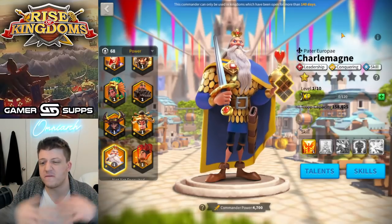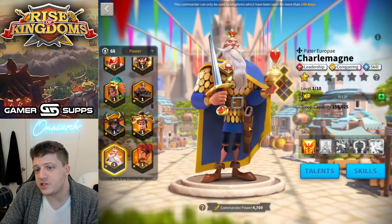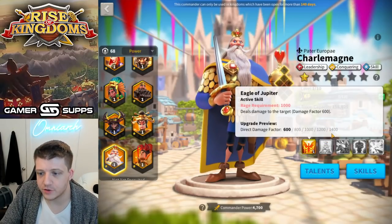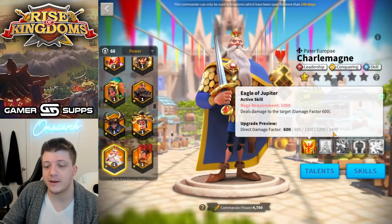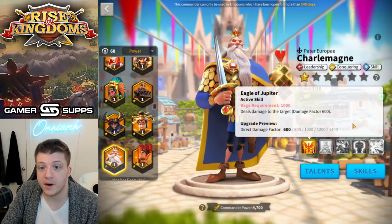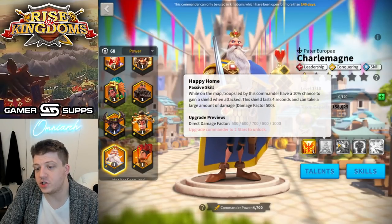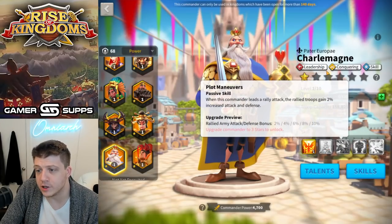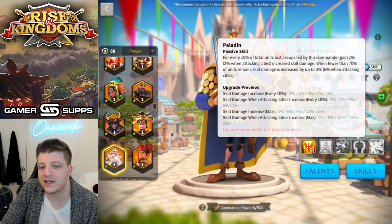He's actual hot garbage — literal trash. Terrible damage factor: a vanilla damage factor and it's not even a high number. If you're going to have a 1400 damage factor I better see it at a 700 rage requirement or have a debuff or a buff — something. There's nothing here. You get a 10% chance of a shield which isn't great. He's leadership, which isn't min-maxing on anything. His stats only come from rallying, so he has no stats otherwise.